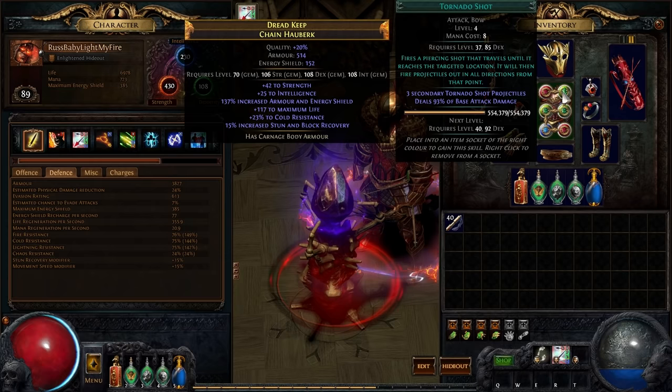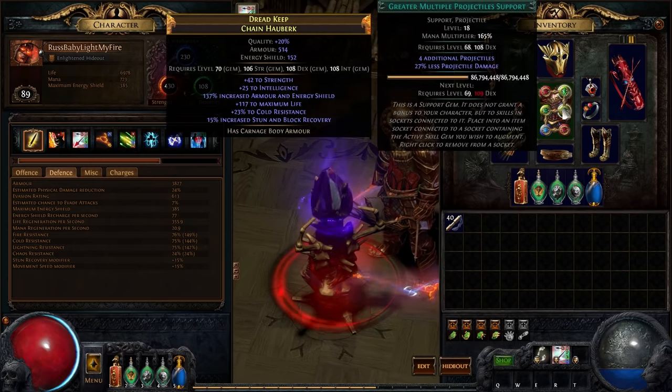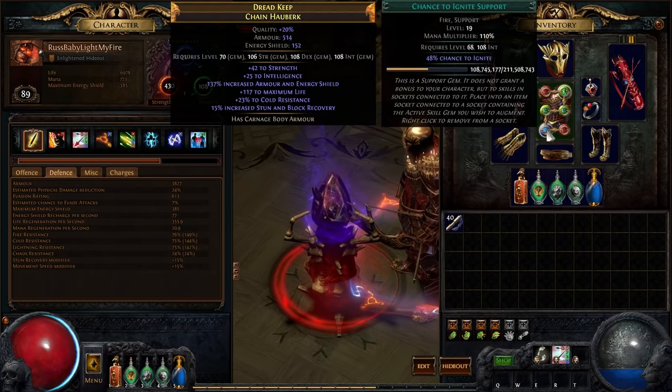Ranged attack totem has been linked with Tornado Shot, Greater Multiple Projectiles, Chain, Chance to Ignite, and Knockback support gems.